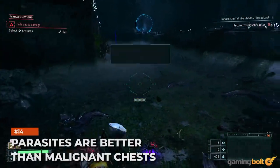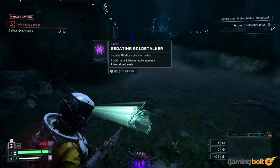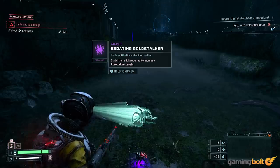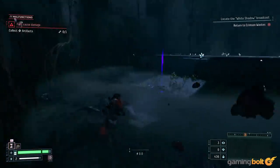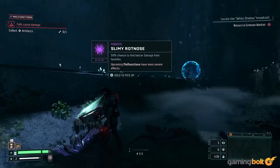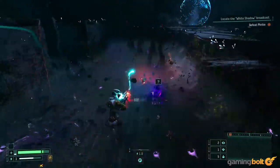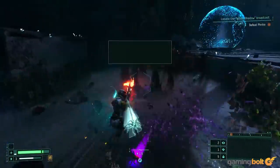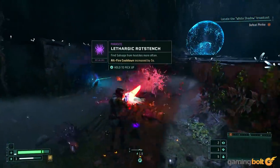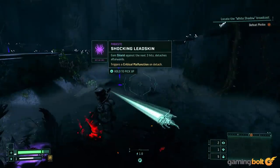Parasites are better than malignant chests. Parasites also have a risk-reward mechanic, but they're much more useful than malignant items. Though the debuffs from parasites cannot be removed until you find a way to remove the parasites themselves, they're less random and unpredictable than malignant chests. Every time, you know exactly what buff and debuff you're going to get, so you have a better idea of whether the risk is worthwhile in the context of the build you're working towards.